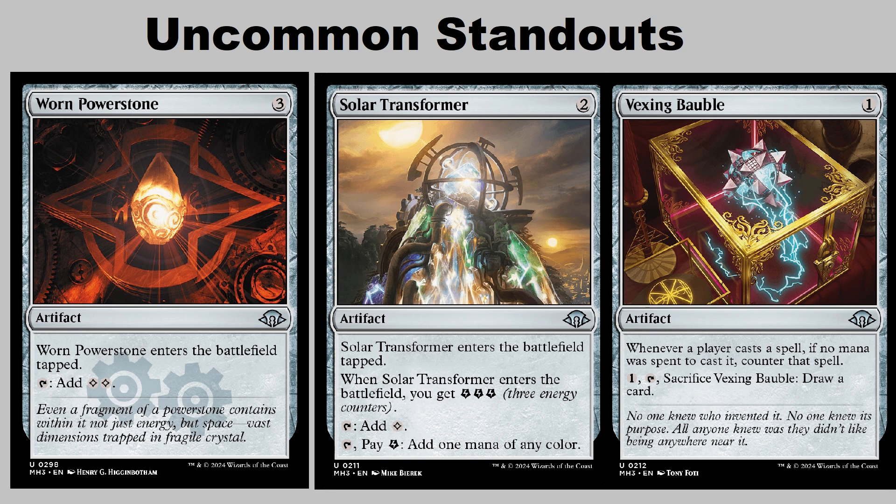When it comes to uncommons in this set there are a few standouts. Worn Powerstone is one of the few low-rarity reprints on Arena. Solar Transformer and Vexing Bauble are both uncommons that are going to see a lot of play, particularly for budget players. Solar Transformer is one of those Brawl staples moving forward — having that level of flexible fixing at uncommon is a real standout. And Vexing Bauble in competitive sideboards is going to be around for a long time to come, whether that is in Timeless or Historic.